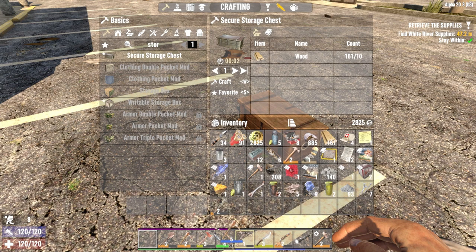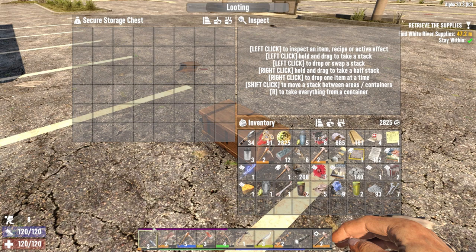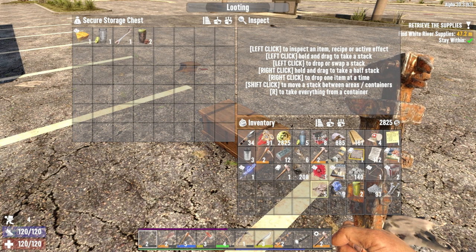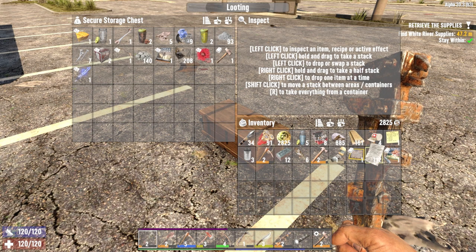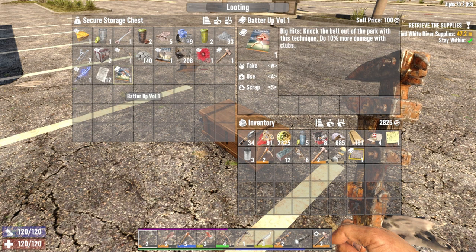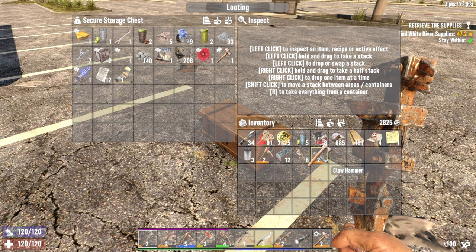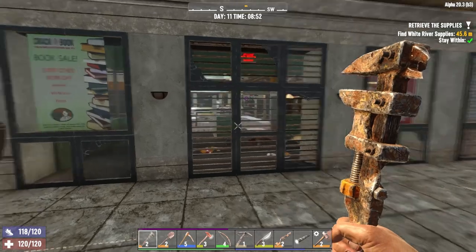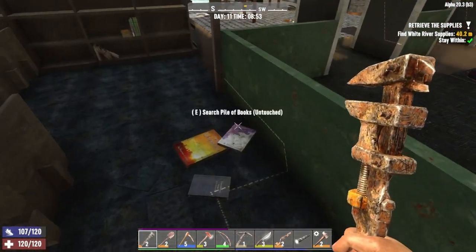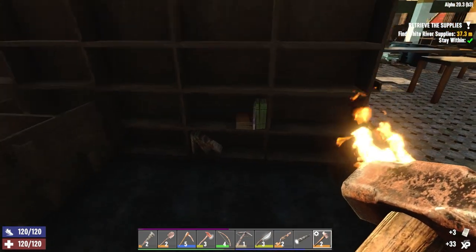Our new pick is ready! Nice. Let's throw all of this stuff in here. We're going to have so much stuff to sell to Jen. What's this? Knock the box — do 10% damage with Clutton. Basic sensor. I don't know what I'm going to sense, but I sense that it will be useful. All of this should be back now. Yes, that's what I'm talking about.